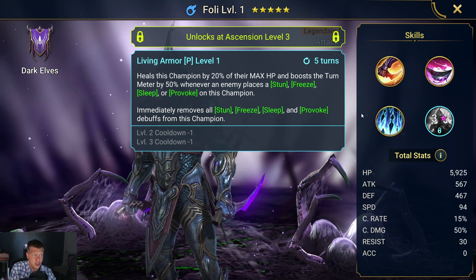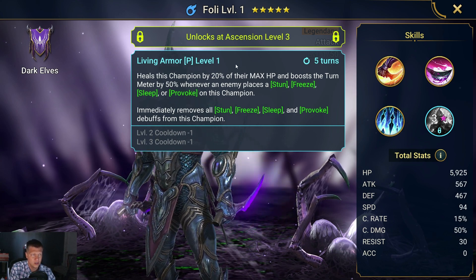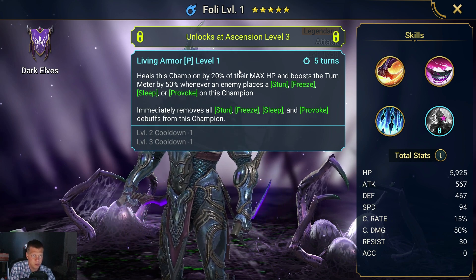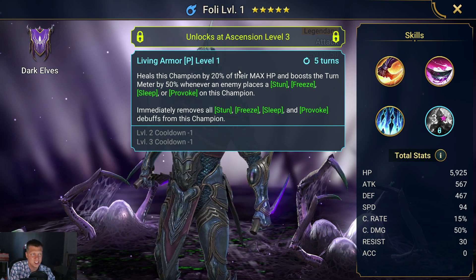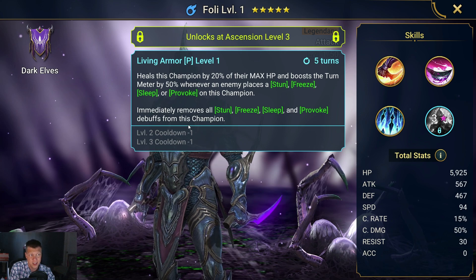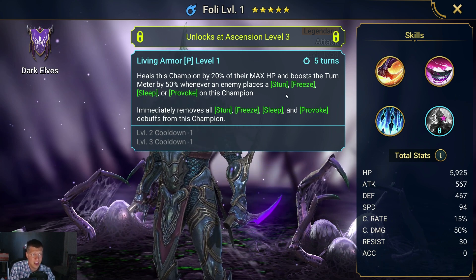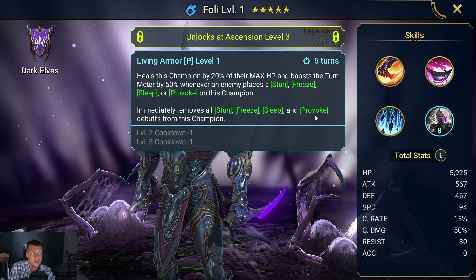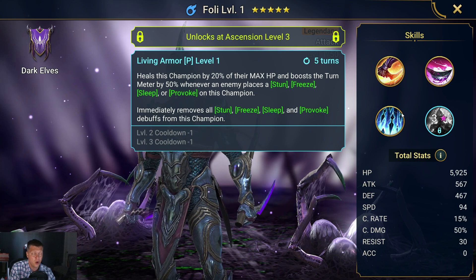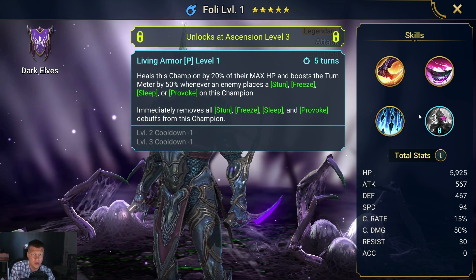He has an ability called Living Armor, unlocked at Ascension 3, that heals this champion by 20% of max HP and boosts the turn meter by 50% whenever an enemy places a Stun, Freeze, Sleep, or Provoke on this champion — then immediately removes all those buffs on a three-turn cooldown. That's a good ability, something cool to unlock at Ascension 3 — it looks like a passive proc.